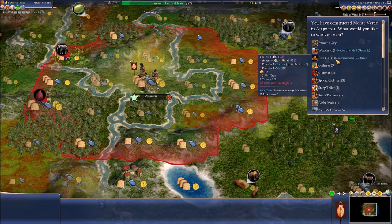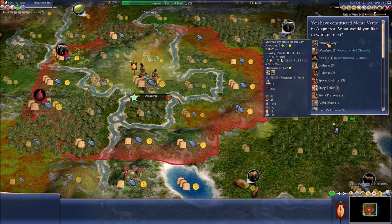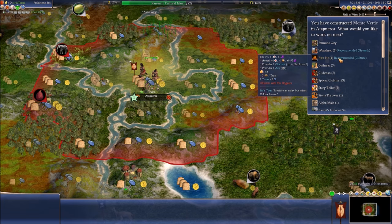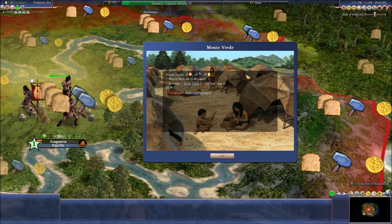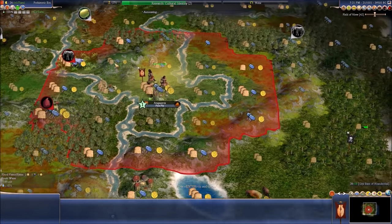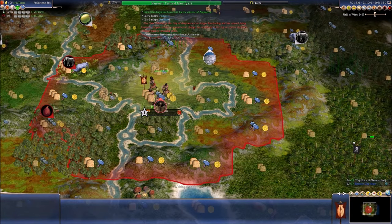Now you guys can start building — ooh, fire pits! I know I said I was going to build a spiked clubman, but I just need the fire pit. And Montverde is really going to help out — gives me a ton of money. And I get stone tools.